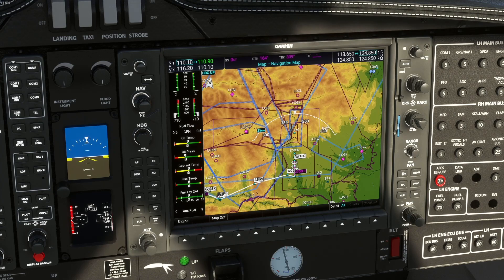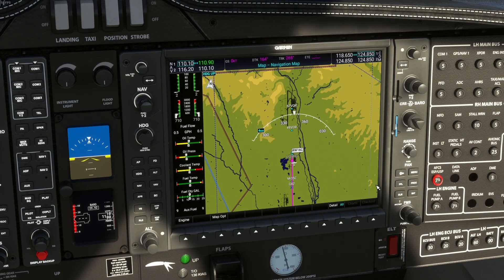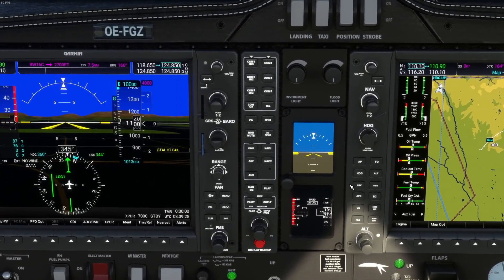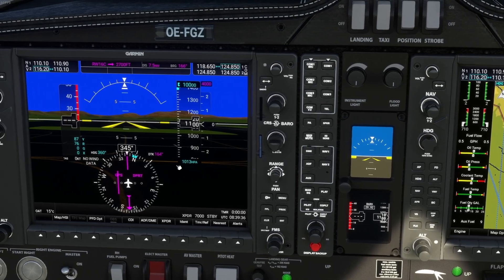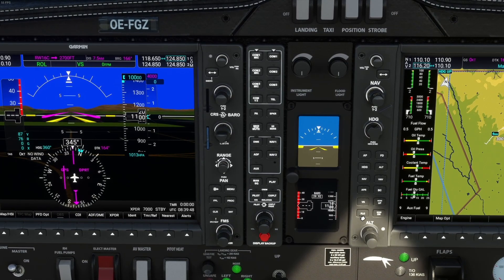The flight plan looks good to me. We are ready for departure. I'm going to set up the CDI for GPS because it's going to follow GPS. QNH is 1013 hectopascals and that will stay. I'll set up a vertical speed of around 600 to 700 feet per minute — let's say 700 feet per minute for now.